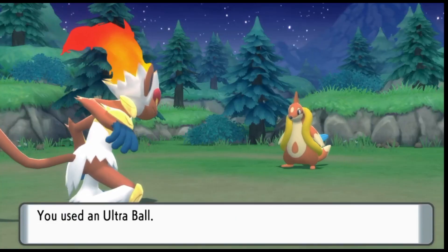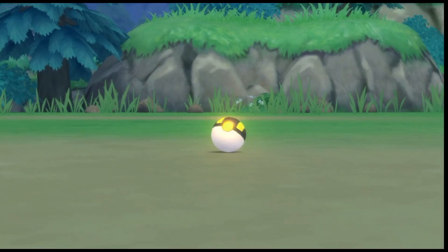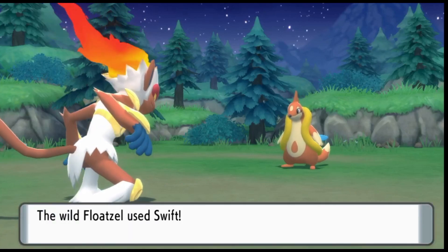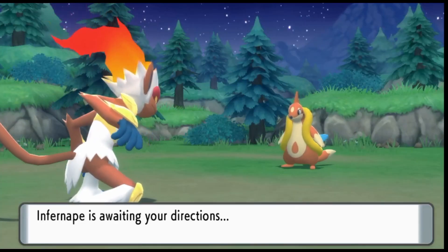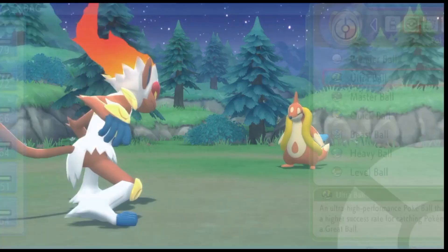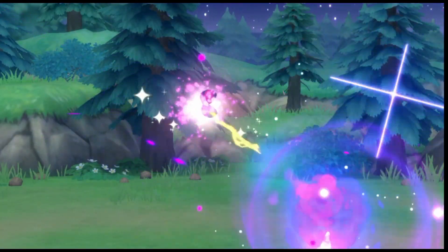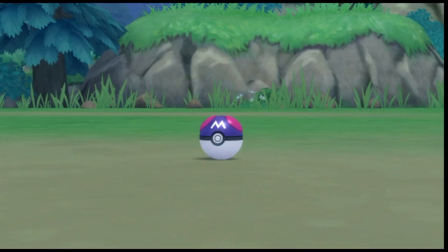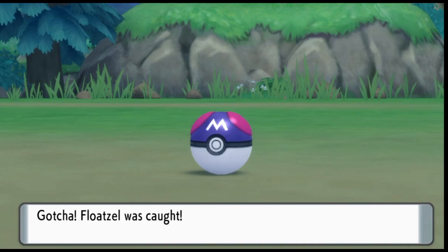Let's try the Ultra Ball — I know it's not part of the apricorn family, but you know, it is what it is. No, I've had enough of this Pokemon — this Pokemon probably thinks it can't be caught at all. Let's try the Master Ball. All righty, so yeah, that's basically all the balls in action as apricorn balls offline — that's pretty much it for the video.